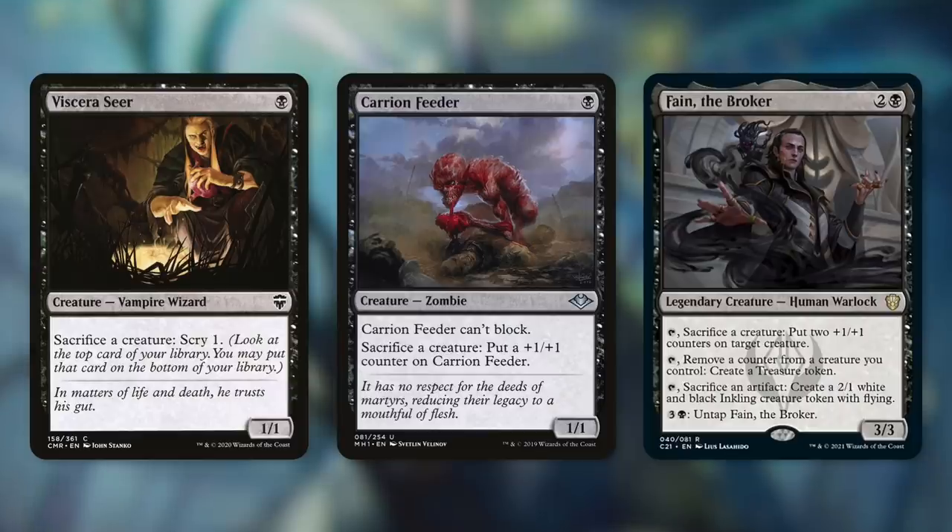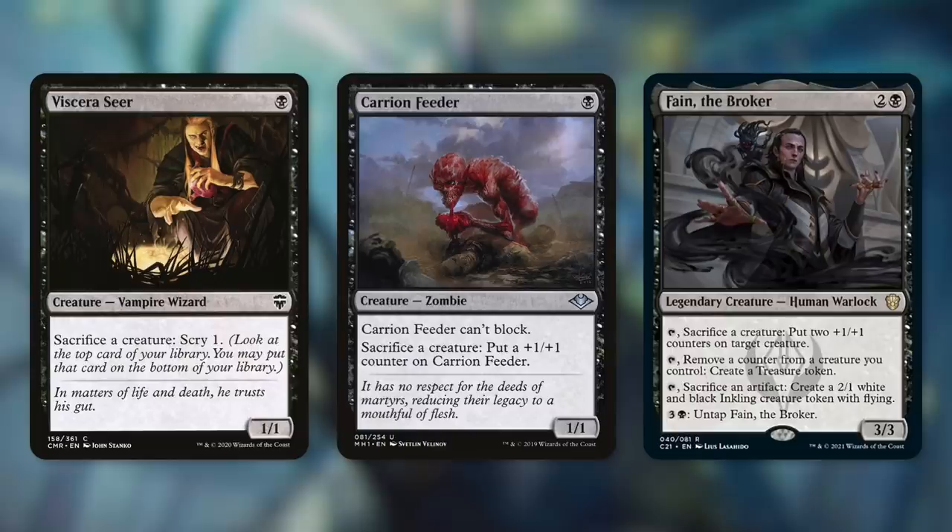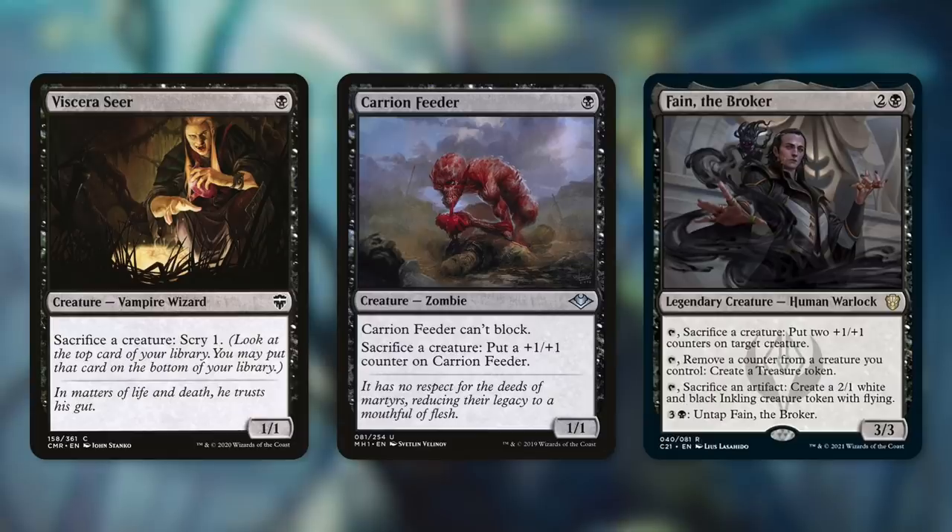In a similar way, Fame the Broker can also be very effective. It's a 3/3 that has a lot of abilities. Tap, sacrifice a creature, put two +1/+1 counters on target creature. Tap, remove a counter from a creature you control, create a treasure token. Tap, sacrifice an artifact, create a 2/1 white and black inkling creature token with flying. And by paying 3 and a black, we untap Fame the Broker. Fame can help us in multiple ways — that first ability can be very impactful, being able to sacrifice a creature and get two counters on another. Also, there will be situations where you want to remove a counter from a creature for a treasure token. Once we're set up, we're going to have plenty of counters in play. Fame can be very flexible and very impactful in this kind of deck.